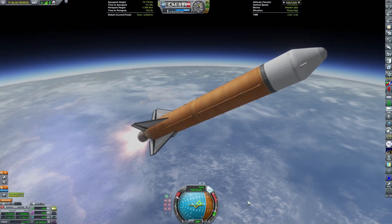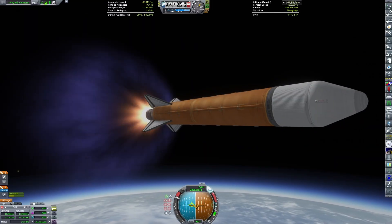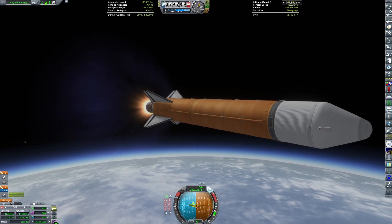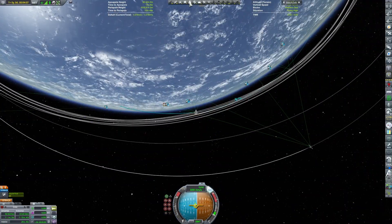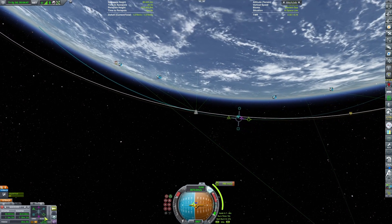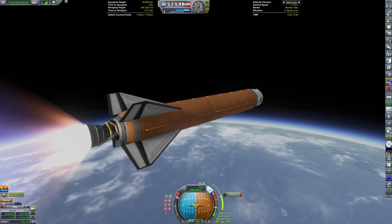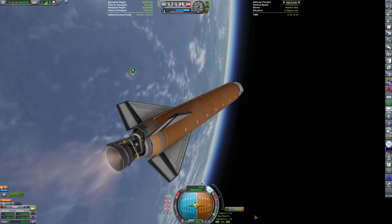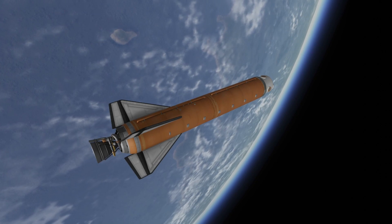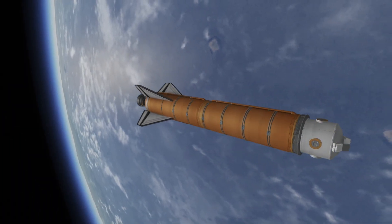This rocket is a one-and-a-half stage to orbit, like the original Atlas, so we use those boosters and the main stage to get all the way to orbit. You saw the aerodynamic fairing jettison. And now you can see solar panels deploy, the habitats extend, and the fuel is vented from the tank.